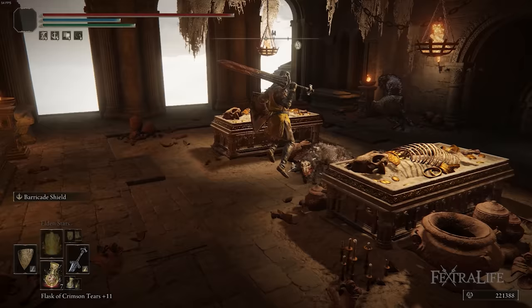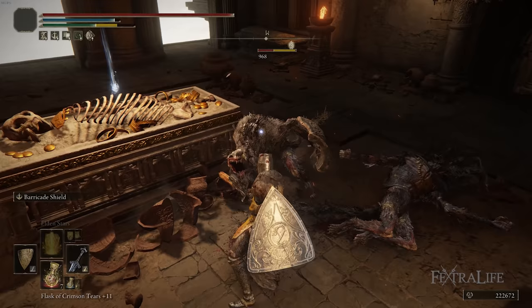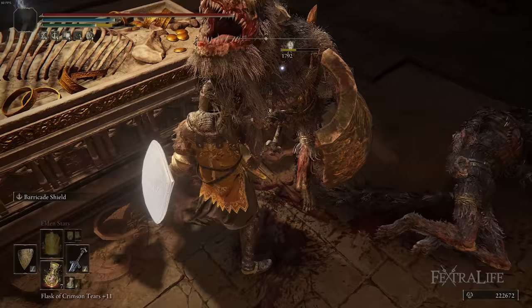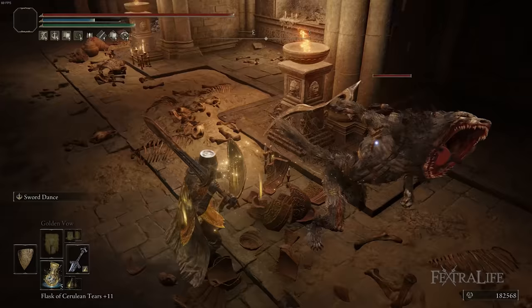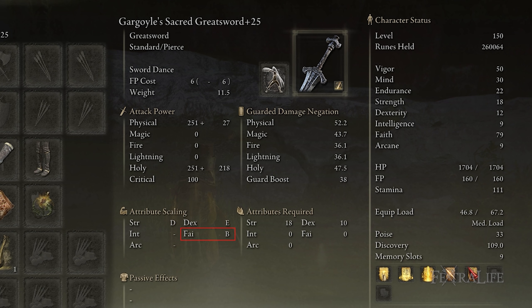There are a lot of enemies late in the game that are resistant to Holy damage, so being able to swap back and forth from Holy to Fire will make you more effective in those scenarios. If you're playing a weapon that you can't change and it's only Holy damage, you're going to struggle against certain enemies or bosses. Secondly, it has B scaling in faith at max level and it's the only greatsword in the game with B scaling in faith that you can change the Ash of War on, making it a particularly good choice for this build.